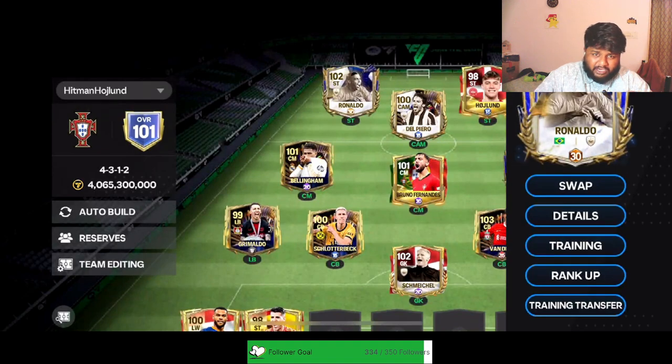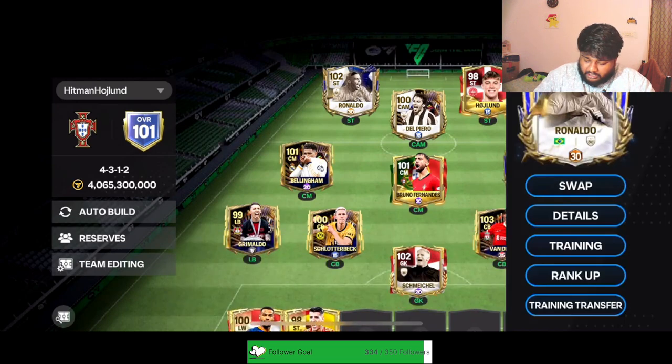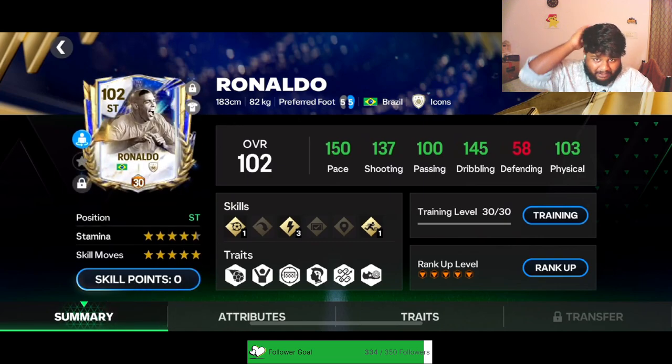I might bring in a new striker. For example, I have a 98 Morata, and R9 was 97, so if I work on Morata I can take him to 103, and if we get a 99 upgrade we can go to 104. So we'll be working on a different striker from now on, but I am always going to keep R9 as my secondary striker. Look at these stats — 150 pace, 137 shooting.